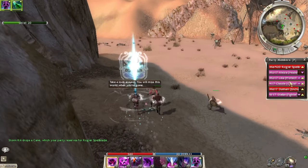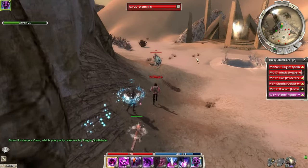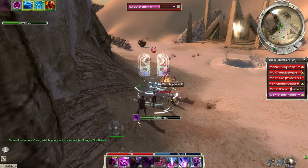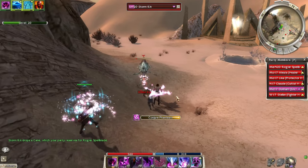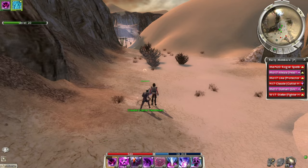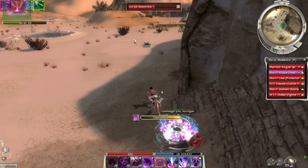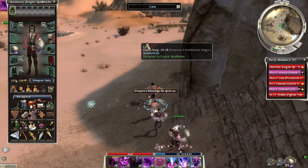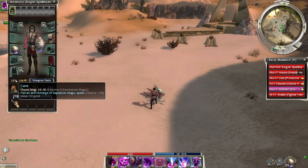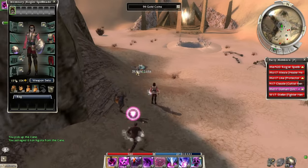I don't know how they're getting so much AoE degeneration just from the two of them. Power Drain, Phantasm — and that's it. Oh, I want that cane — it's free gold. Not a bad weapon, but not a great one either.